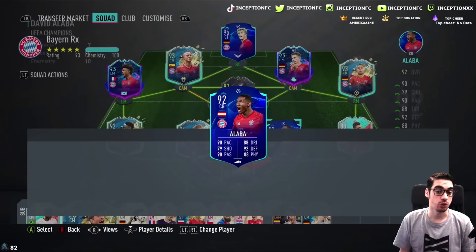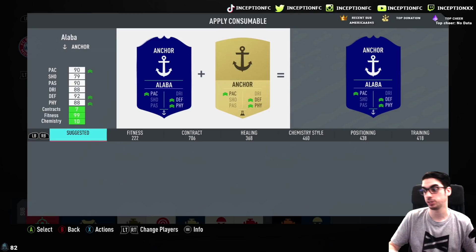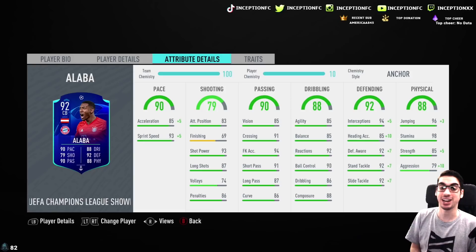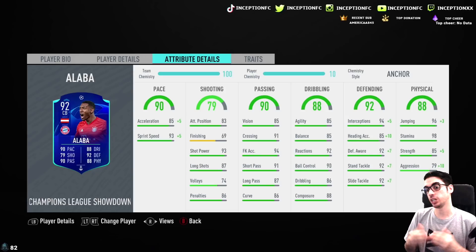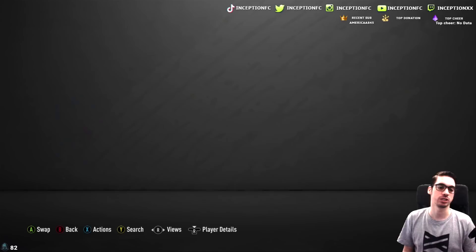You have to give him an anchor chemistry style for sure, because you need to test him out in regards to dribbling — is his dribbling going to be good enough with just the anchor chemistry style? The anchor chemistry style is going to drastically boost a lot of areas of the card. For instance, when you give him the pace boost with a plus 5, the pace boost while having 89 aggression with 90 strength is very, very nice to have. And the fact that you're going to be boosting his defensive stats to essentially be perfect is very, very important.